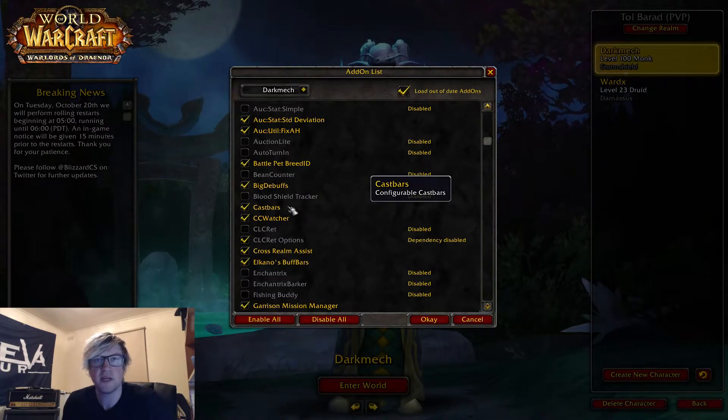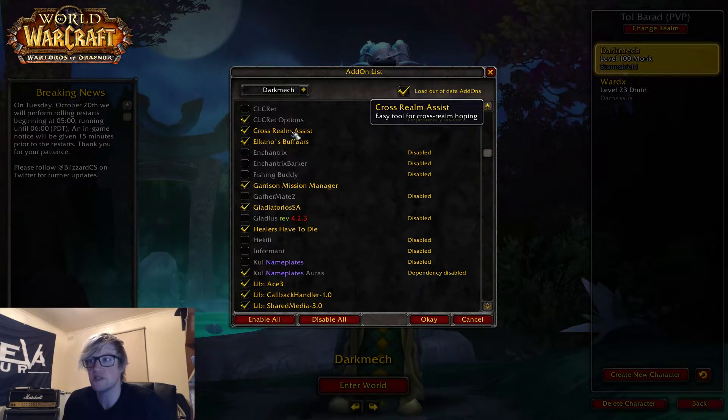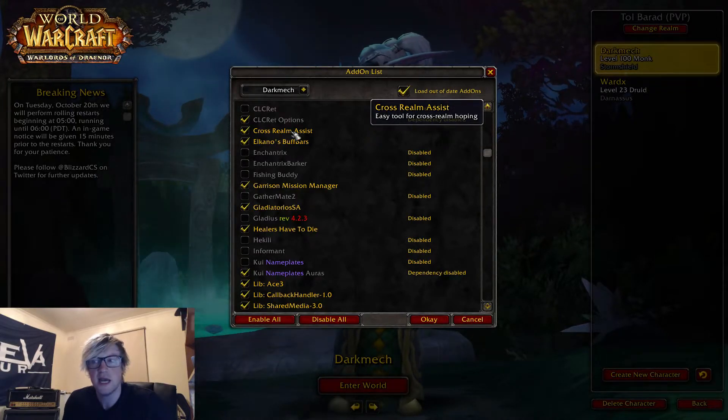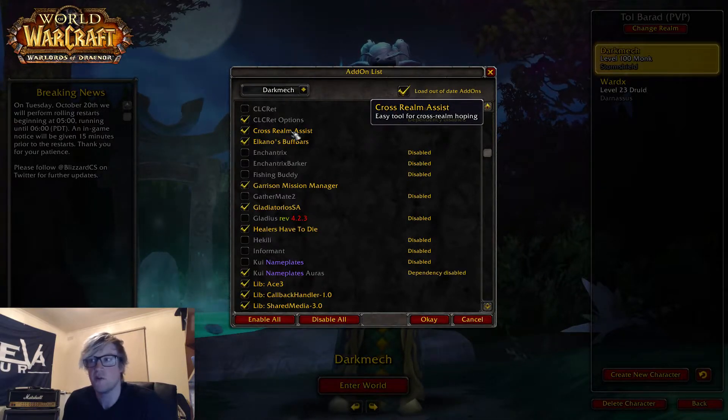Cast Bars is pretty self-explanatory — it's a cast bar. CC Watcher shows the duration and diminishing returns for all crowd control, so it's really useful. Cross Realm Assist is great if you're hunting a rare that's not up on your server — you can use this to skip over to different realms. It basically searches groups that have auto invite on, and you can just realm hop trying to find a rare.